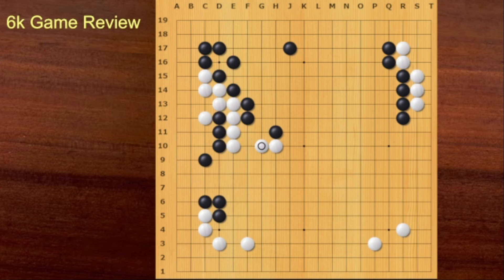This is not good. This kind of exchange is a bad habit for Black player. White is already connected, so this is a bad exchange. Black played on the lower side, but playing on the upper side is much more valuable.